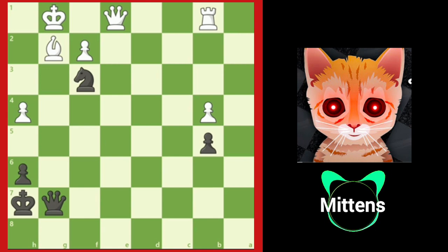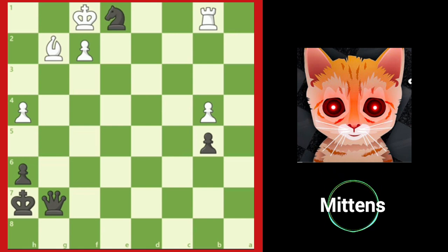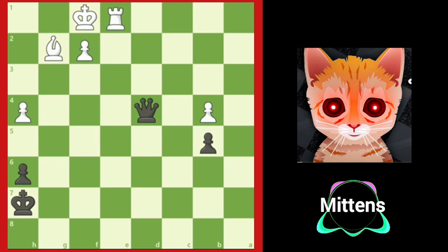It is easy to get discouraged when you throw away a winning position, but it is important to focus on what you can do now and not worry about the past. After king to f1 and knight takes e1, even though things look difficult for white, after rook takes e1, white should be able to still draw this position. Notice that white's king protects the bishop and pawn on f2.